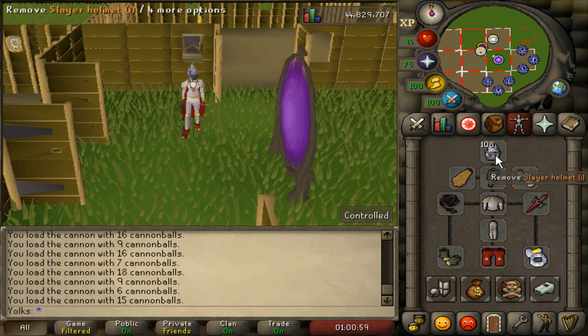I've got a Slayer helmet on, a Fire Cape, Amulet of Torture, Blessing, Dragon Defender, Proselyte Armor, Abyssal Whip, Barrows Gloves, Dragon Boots, and Berserker Ring Eye. The most important piece of equipment in this setup is the helmet slot. In order to kill Aberrant Specters, you need to be wearing a Slayer helmet or a Nose Peg, or else you won't be able to kill Aberrant Specters.